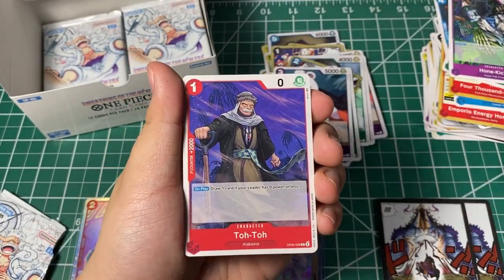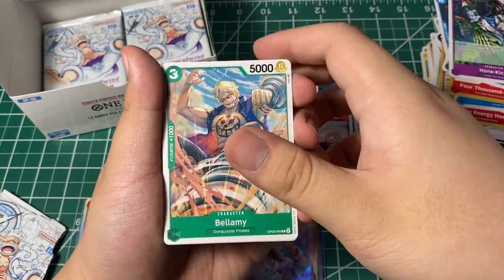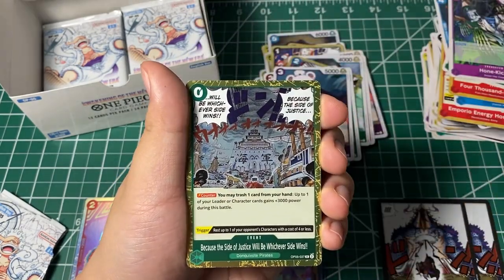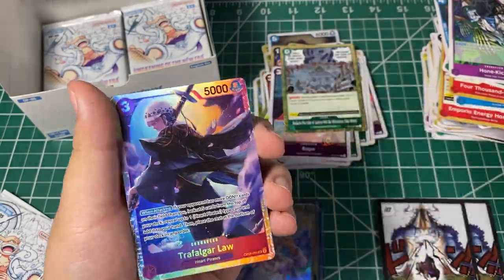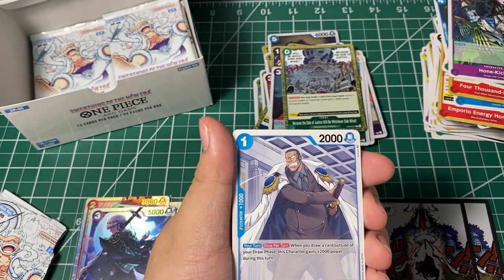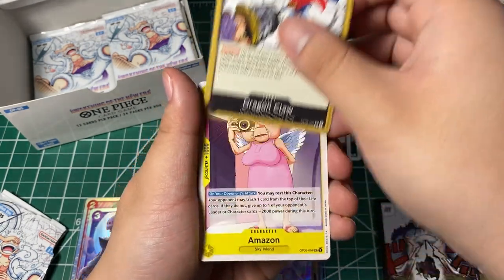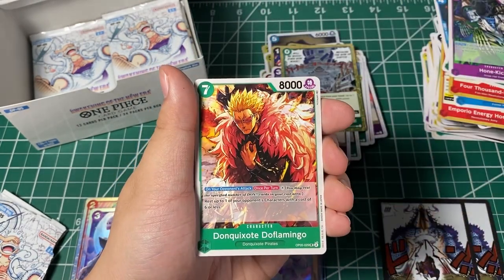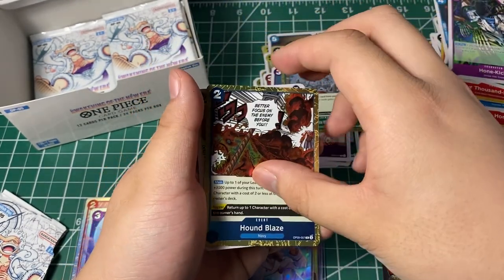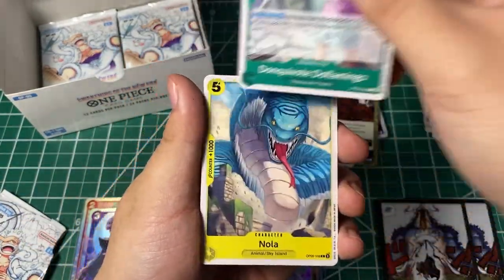St. Charles, Toto, Gladius, Dalmatian, Charleston, Riku Doldo the Third, Hatori, Miss Double Finger, event card, and Law. Doflamingo, Mozambia, Pagaya, Circus, Birdcage, Jinbei, Dragon Claw, Amazon, Doflamingo, Onami, event card, and Shura. Sangoro, Doflamingo, Nola.